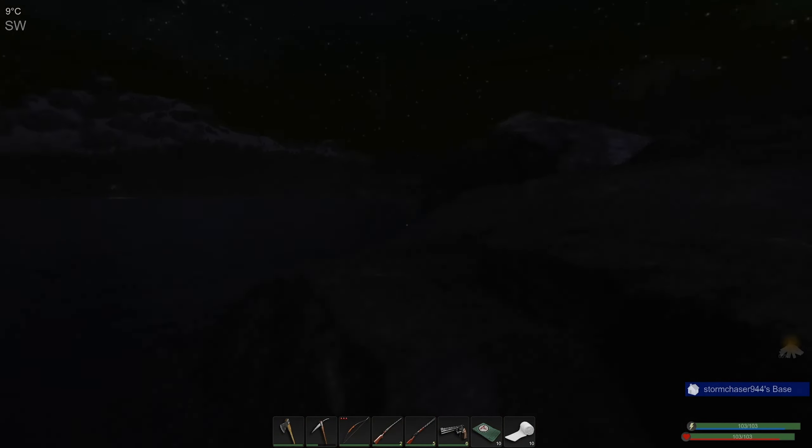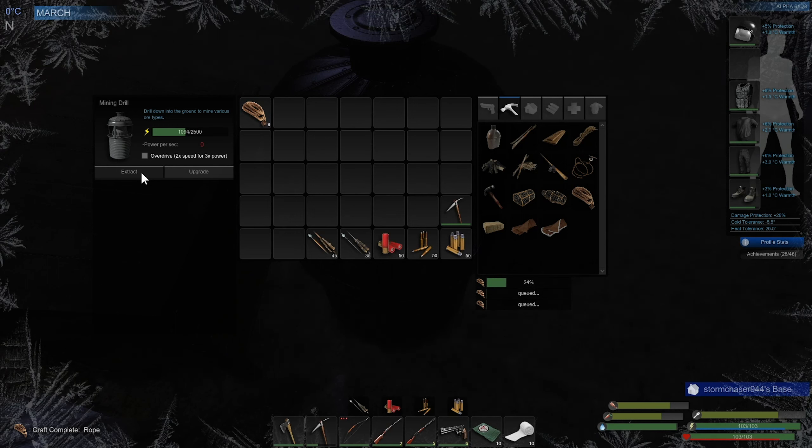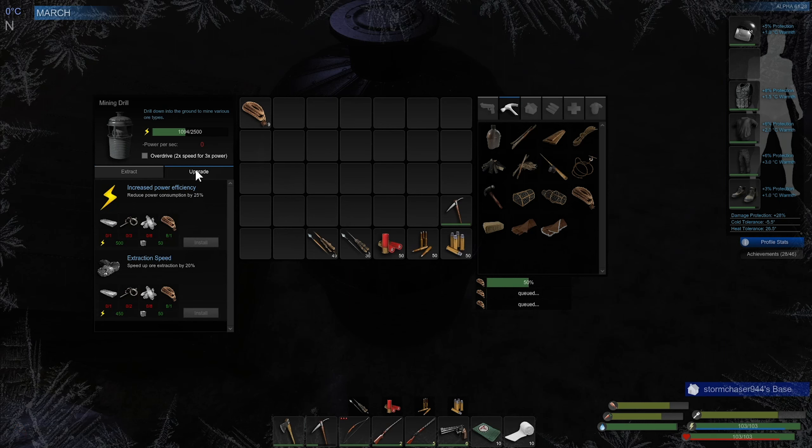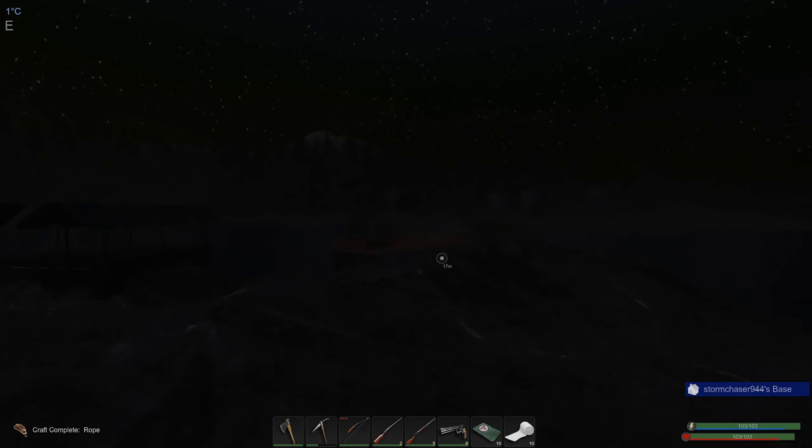Let's check on the drill — should be done drilling down. Yes, it is. I'm going to want to upgrade this too. You definitely want to do both upgrades really — the one for efficiency and the one for speed — to make it worth your while. So that's going to be two more metal ingots, five scrap, 16 crystals, and two more ropes. I could make two more ropes, but then I'm out of sinew again — that's how fast it goes. But it's mostly the bow upgrade that takes all of the sinew.